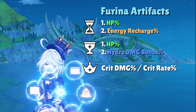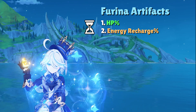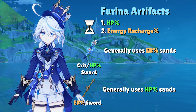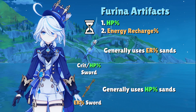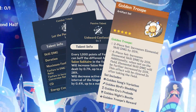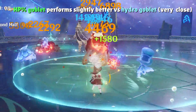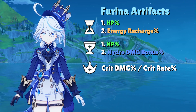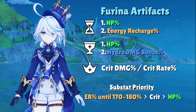Artifact stats include HP or Energy Recharge in the Sands, HP or Hydro Damage Bonus in the Goblet, and Crit in the Circlet. The general rule of thumb is to always use HP in the Sands with an Energy Recharge sword, and only consider Energy Recharge Sands if you have an HP or Crit sword and cannot reach the 170–180% recommended energy requirement. With how many sources of damage bonus Farina gets from her burst, Ascension Talent, and 4-set Golden Troupe, HP Goblet actually performs around 1% better than Hydro Goblet — though the difference is minimal, so use whichever has better substats. For substats, focus Energy Recharge first, then Crit Rate, Crit Damage, and HP percent after you have enough Energy Recharge.